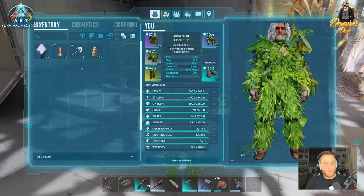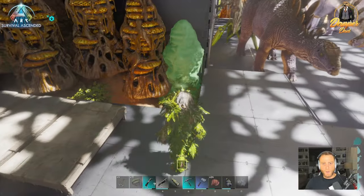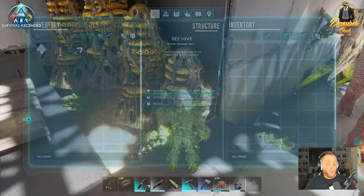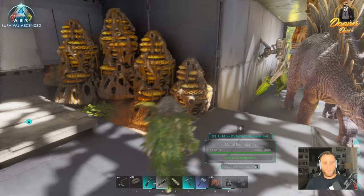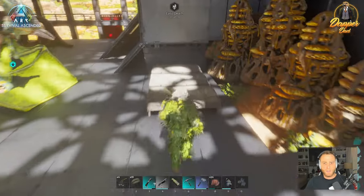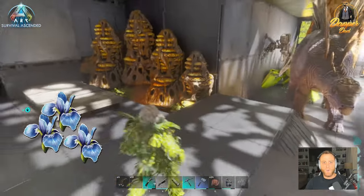We made it back to base. All that's left is to place the hive — go into your inventory, select it, and put it wherever you want. I'll stick ours here beside the other hives we already have. If you look at its inventory, there's nothing in it yet. The best way to think of a beehive is like a generator: it requires a fuel source, and in this case, that fuel is rare flowers.